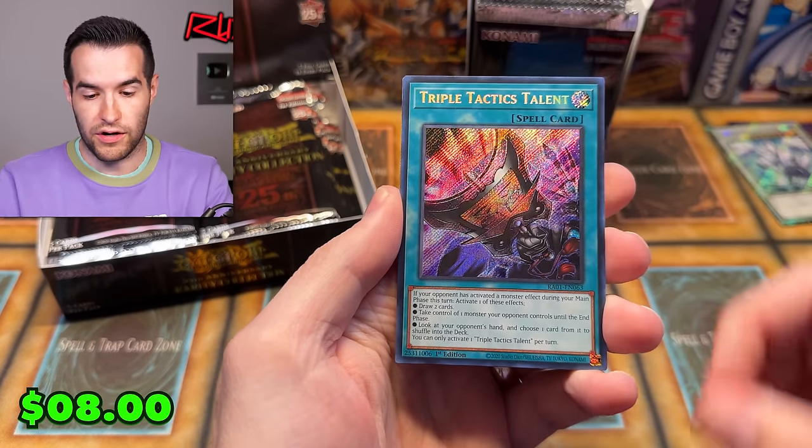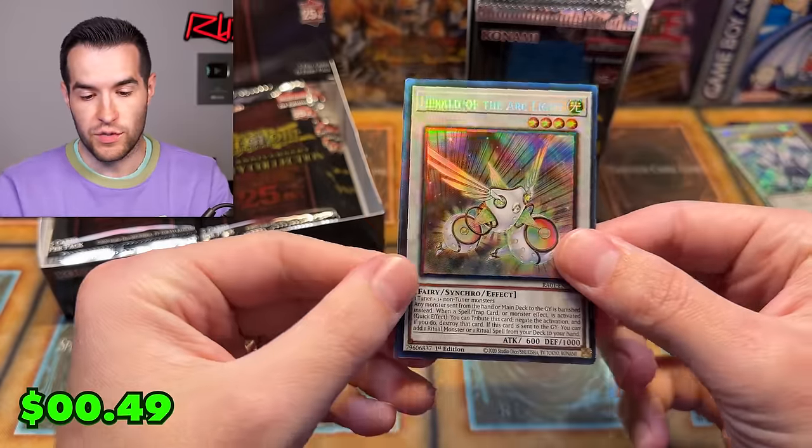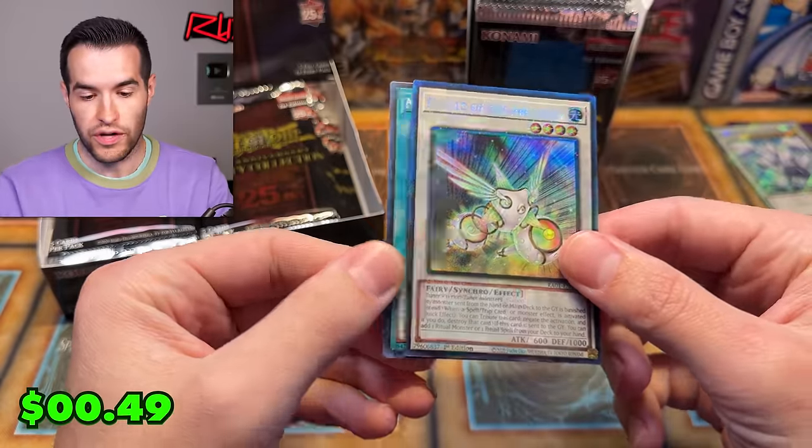Rarity Collection 1: there are only five cards in a pack. Triple Tactics Talents, Striker Dragon. We can compare some of the rarities as we go — there's a Collector Rare from the original Rarity Collection.